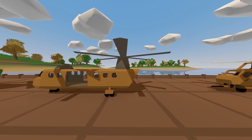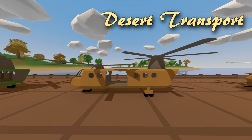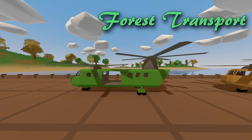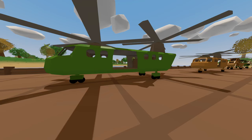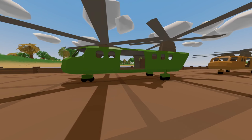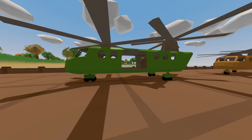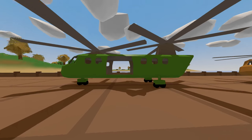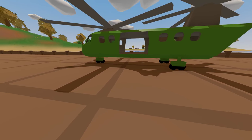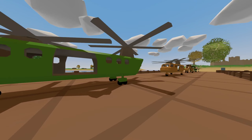Next we're looking at the transport copters. The first is the Desert Copter with an ID of 1603, and the second is the Forest Copter with an ID of 1604. These are basically regular old transport helicopters — from what I can tell, these seem like the kind that would carry troops, who would then rappel down a rope to their destination.